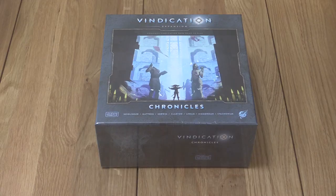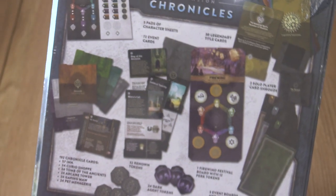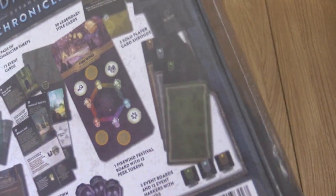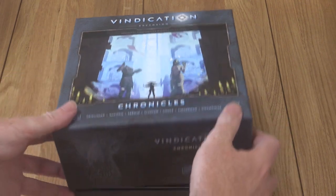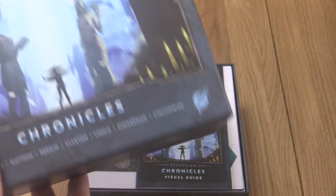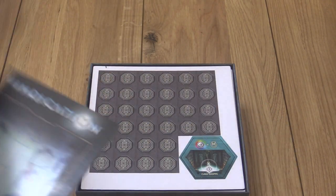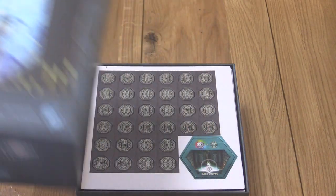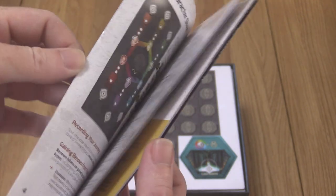Now we have the Chronicles box - cool two statues flanking a mysterious figure. This looks like it's quite a modular set. Let's get into it. The rules booklet is nice and glossy, really nicely produced as always from Orange Nebula. Sometimes the layout is more design-focused than easy-to-follow, but I've always been able to play their games without being too confused.